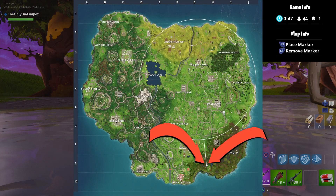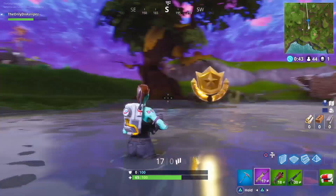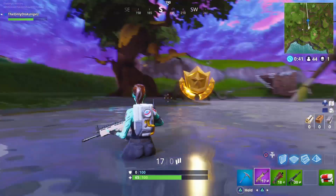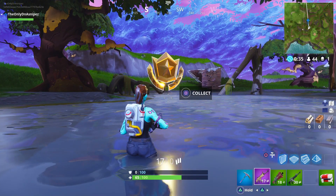Let me show you guys on the map. It's all the way down here, next to the crab almost, next to the little shack. I built up and had to kill that dude — he had a scar, I don't know how he lost that fight. But anyway, there you go. That's the free tier for you guys. Woohoo!